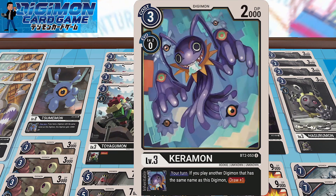Three copies of Karamon — fairly similar mechanic to Summon. If you play another Digimon that has the same name as this Digimon, you get to draw one. It helps with the draw mechanic, allows you to build a hand and get to your key pieces. Not bad there.